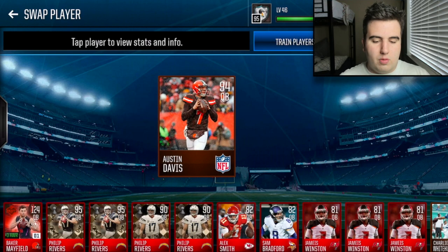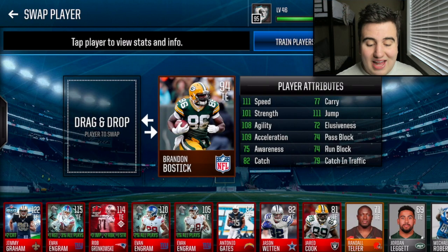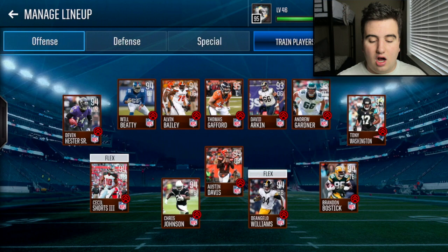D'Angelo Williams at 113 speed, and Austin Davis the bronze QB has 109 speed, 90 throw accuracy short, 89 throw accuracy mid, 88 throw accuracy deep, 91 throw power — this could be like a 97-99 overall quarterback. That is just so crazy for a bronze card. Brandon Bostic has 111 speed, 111 jump, 82 catch, 101 strength, 108 agility, 109 acceleration — probably the best receiving talent on the squad.